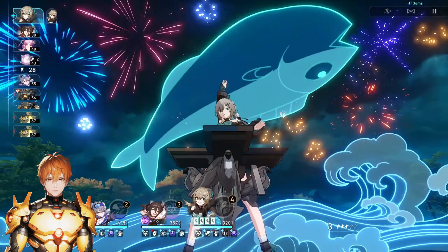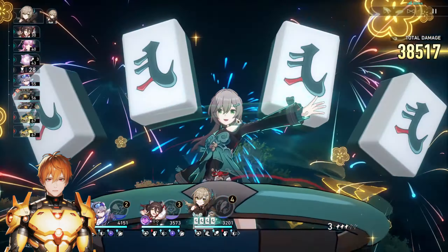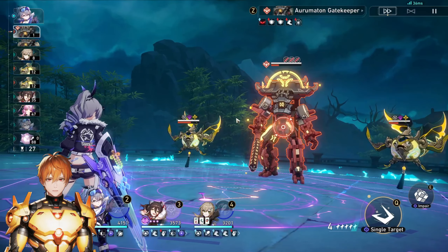Regarding speed, I will provide a speed spreadsheet in the description down below — it will also be credited there. Now that we've covered break effect and speed, let's go over her entire gear setup, starting with an energy regeneration rate rope and a five-piece energy regeneration rate planetary set.